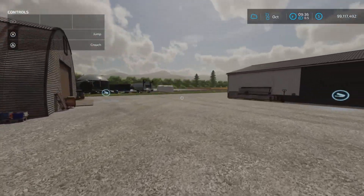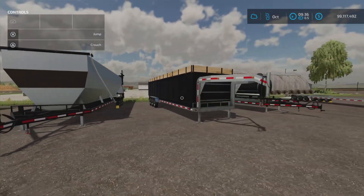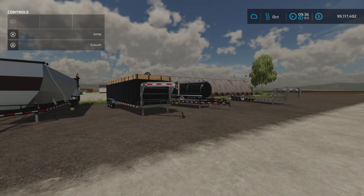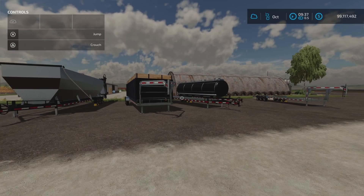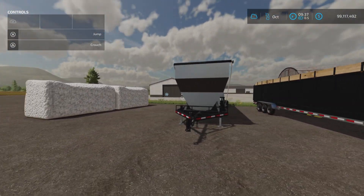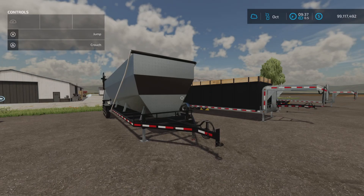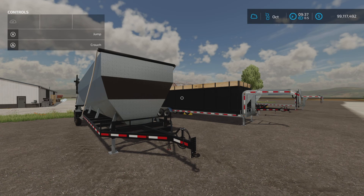That covers the 30-foot flatbed auto-loading trailer pack by Mac Trucker 921. It's 29.97 megabytes to download and 21 slots on console. Unfortunately an update is needed for the fertilizer and liquid fertilizer spreaders — they work excellently manually but not with workers. Thanks for watching. I'm Luniform Guy, and remember: it's only a game. Till next time, bye for now.